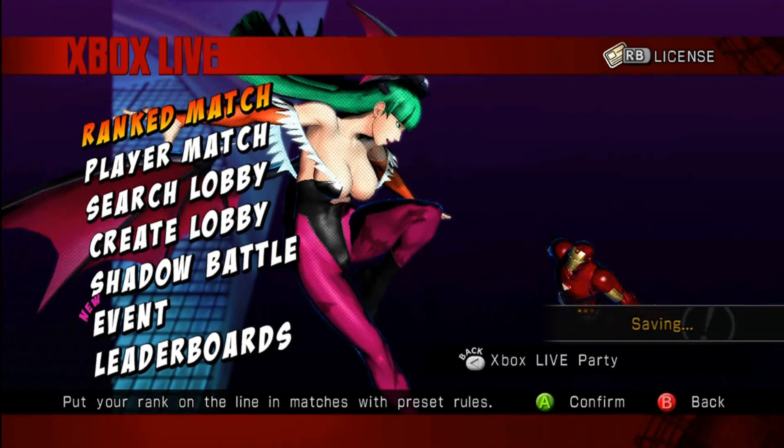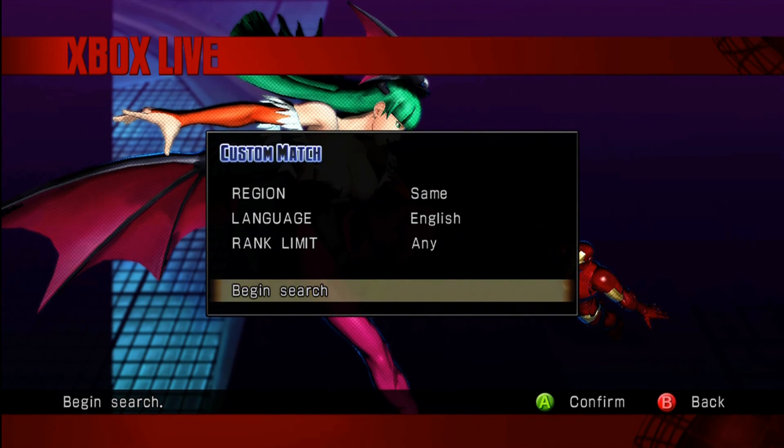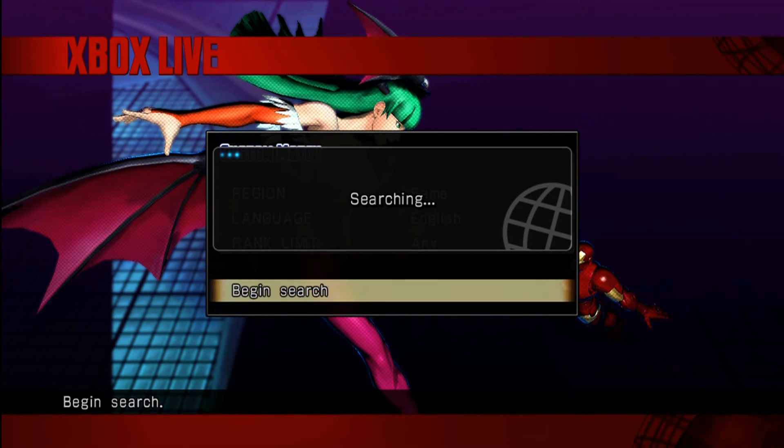I was playing against people that killed Sentinel with one combo where I'm from, so it wasn't even that big of a deal to me. There are a couple people around where I live that take full advantage of the DHC glitch, so if my Sentinel got hit once they were dead before the patch. Now it doesn't make too much of a difference — it just makes the projectile wars a little bit harder because I can't get hit by as many projectiles.